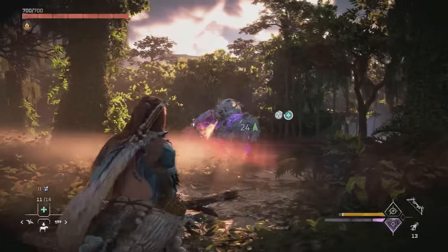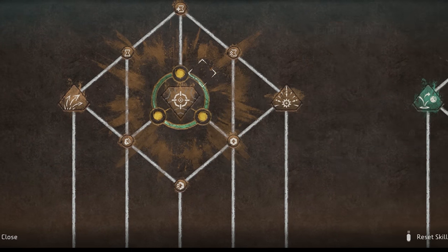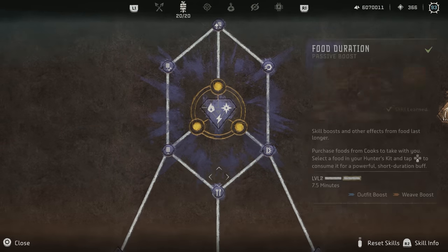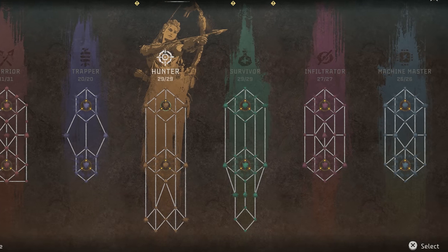Remember, to unlock valor surges, you have to unlock skills around them — so this basically confirms that we'll be getting a bunch of other new skills too. Big shoutout to Antonio Benavides, who pointed this out on one of my recent streams. Minefield sounds a lot like a trapper valor surge, and if we're expanding the trapper branch, I have to imagine we're going to expand at least some of the other branches too.